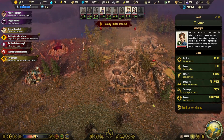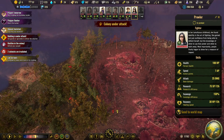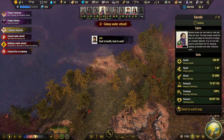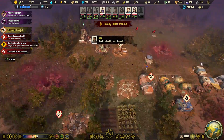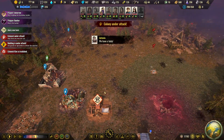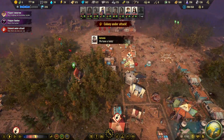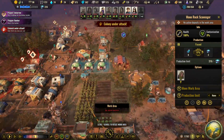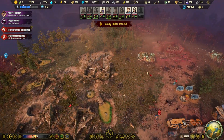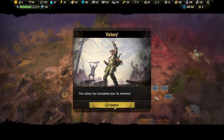There are the creatures again — luckily we have some defenses up so that is good. Let's go and attack them. Two deposits depleted — this one is depleted, and the moon rocks are too. Let's get these moon rocks. Colony under attack but we already have defenses. We can go speed 2 again — victory!